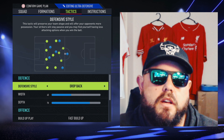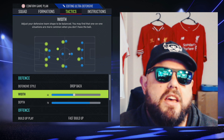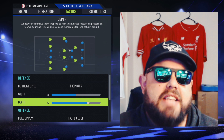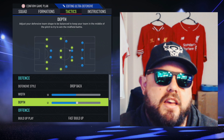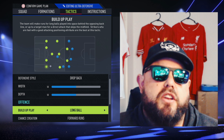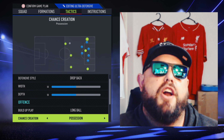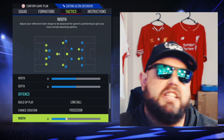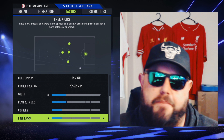That's the key change for the 3-5-2 defensive. Defensive style is dropped. Width: we want that up to 50. Depth: we want that down to 50. Offense: we want long ball possession because we are trying to hold the game up. Just hit targets. Players in the box: get that down to 3.